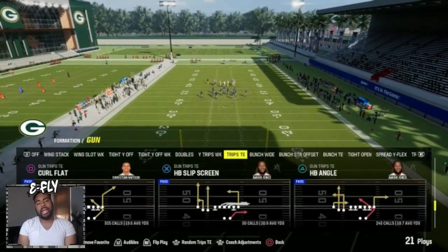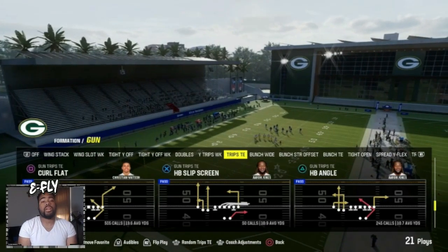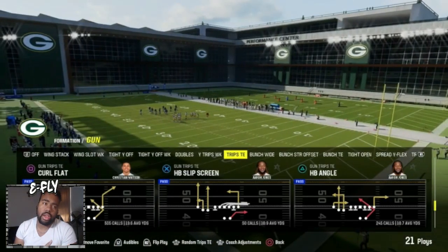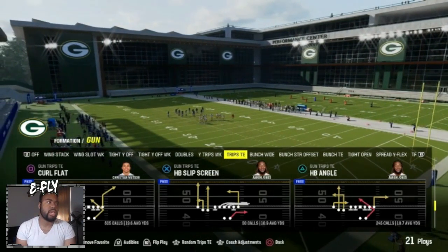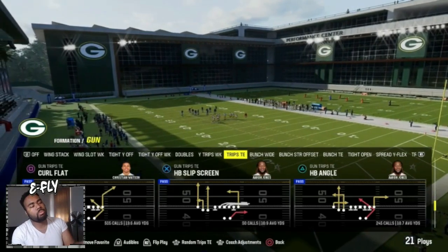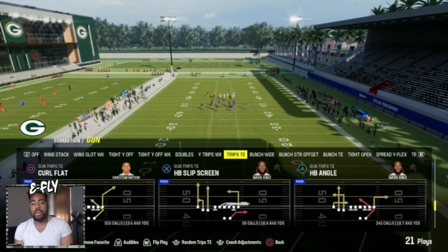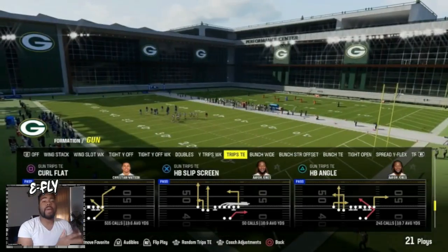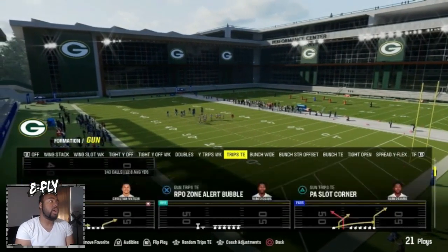What's good everybody, it is your boy and we are here giving you guys some more tip videos. This play comes from a formation I run pretty much every single down - it is out of Trips Tight End from the Packers playbook. The play is Halfback Slip Screen, and it's most likely in every other Trips Tight End book in the game.